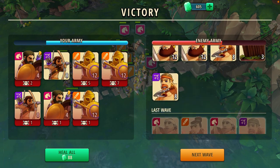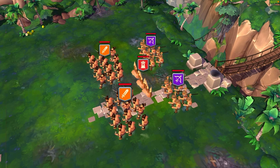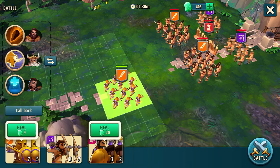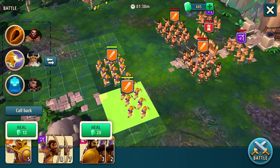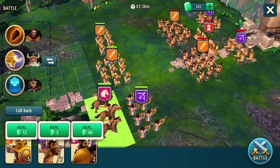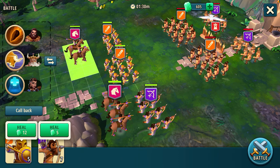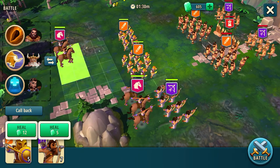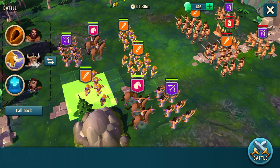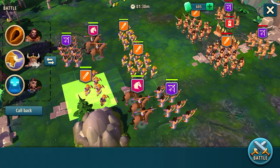Now we're going on to the next wave. This is a similar setup as the one before, with a slight tweak. What we're going to do is place our infantry right up front here. Then we're going to put our archers actually in front of the cavalry this time, and put our other archers behind on the side. That way you basically start dealing damage as quickly as possible to the infantry in the front row.